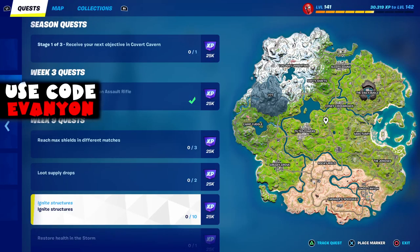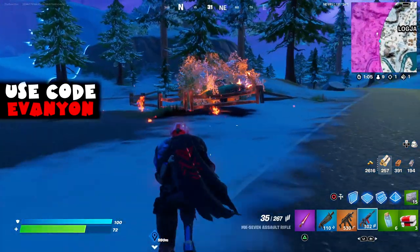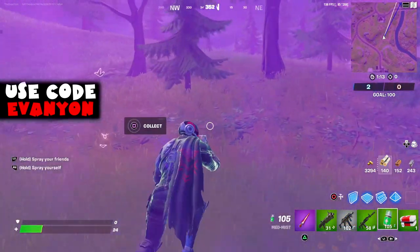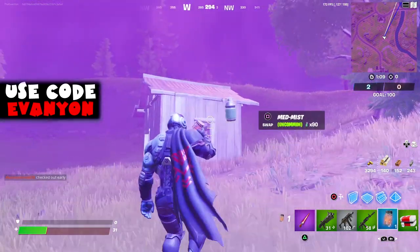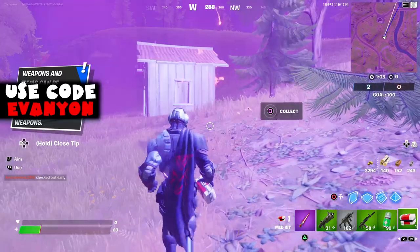Next, we got ignite structures. I need ten of these. I tried shooting gas stations but it didn't work very well. The best way to do this is get a firefly jar and throw it at a house. As you can see here, I get like four just for one firefly jar throwing at a random shack.